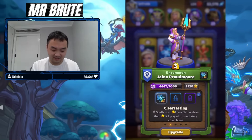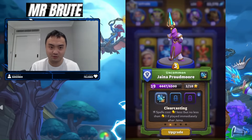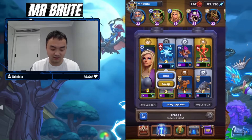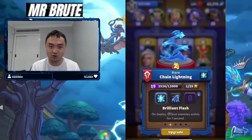Here's a quick overview of the talents I'm running. The first one is clear casting. It's not a super impactful one but it's the one I chose. What it means is I play Jaina and I play Execute right after Jaina for two gold instead of three — it just speeds up my cycle. Everything else here is pretty much top of the meta in terms of usage rate, so it's good supporting units.